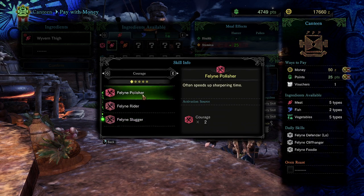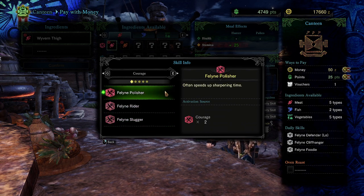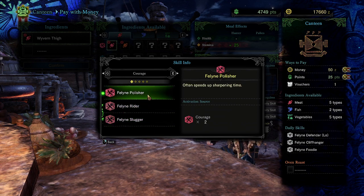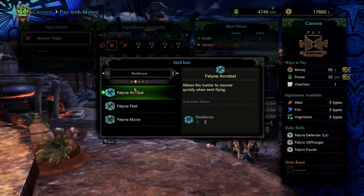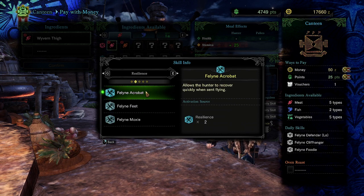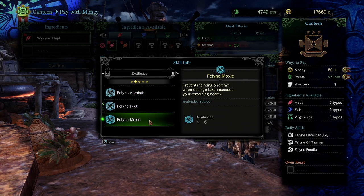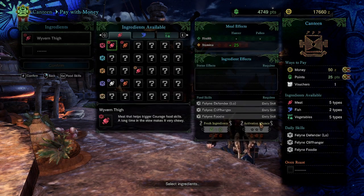You eat two meats, four meats, or six meats. If you eat six meats you'll have an activation chance for all three skills. If you eat four of these and two of those, you'll have an activation chance for both of these and one of these. You can only ever eat six foods and get three skills, as shown.